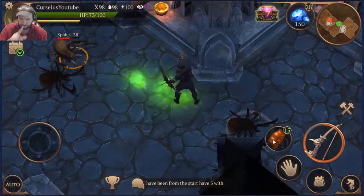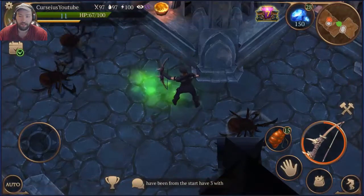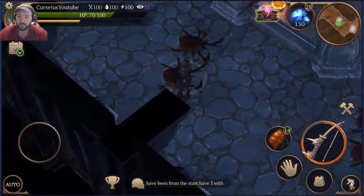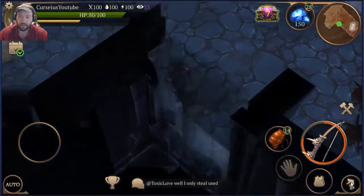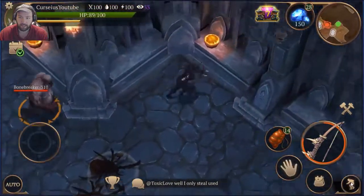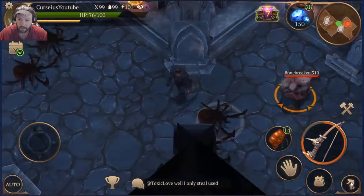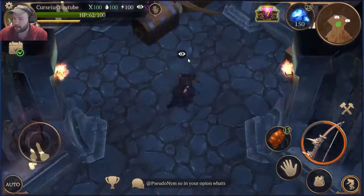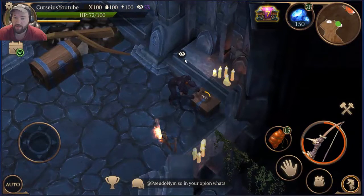There's a bone crusher right up here and I don't like fighting those. You're going to see how I avoid combat with these things. Always take a hit — doesn't matter. But as long as you de-aggro them, you can just walk away from them.